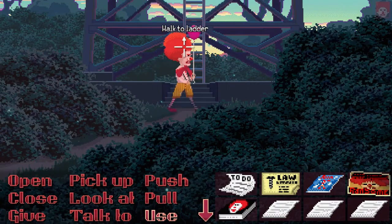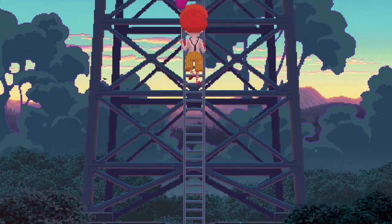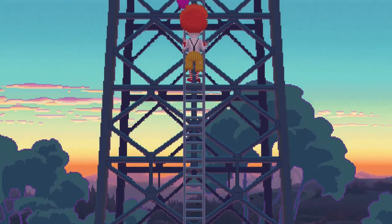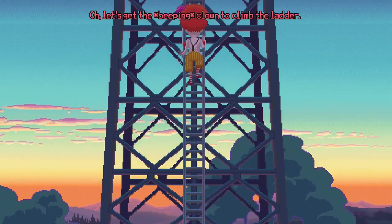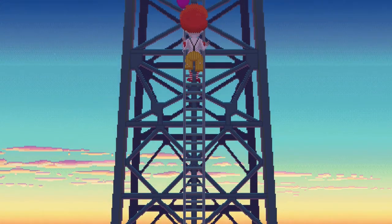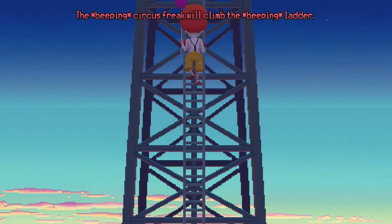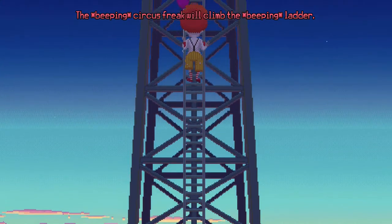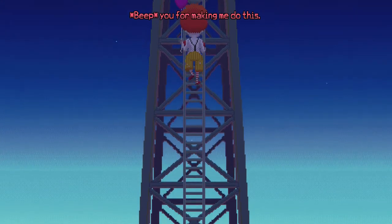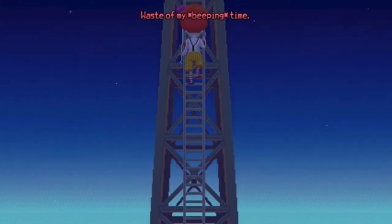I thought there was only one way to use the lever. Maybe we need something like a cassette to play into the mic while it's on air. Let's get the clown to climb the ladder. Maybe we just don't have the story bit for that section yet. At least we know Ransom will climb the ladder — he's not scared of heights.